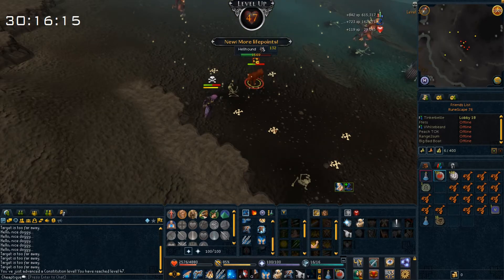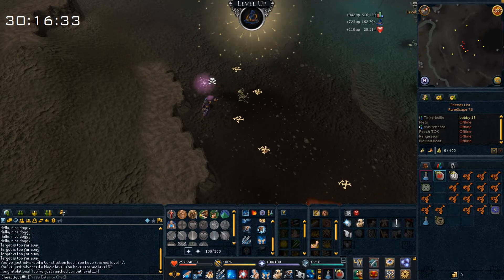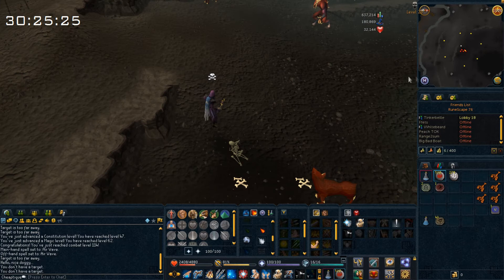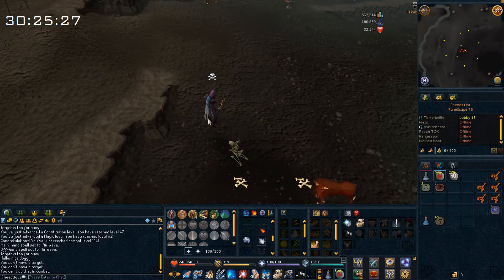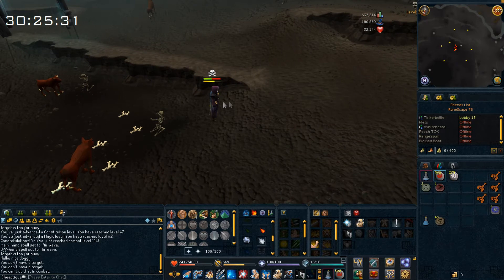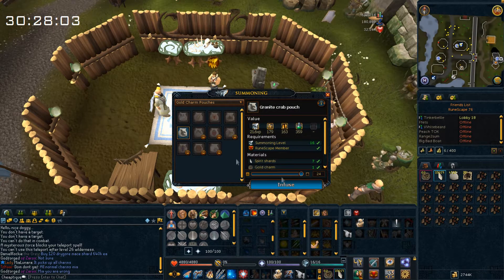I just got 47 constitution, and now we got 62 magic. I collected 40 gold charms here — I wanted to be sure to get level 19. So now I'll just grab my supplies and go level up some summoning. Here we go, let's level up some summoning.